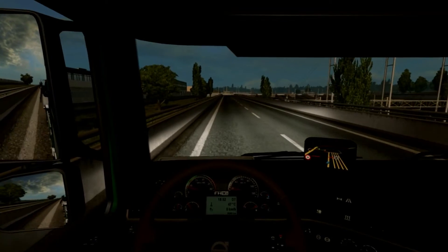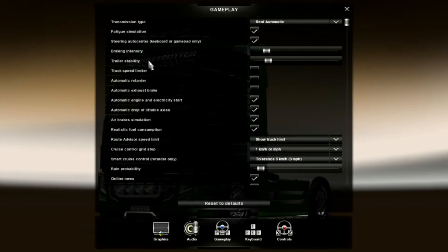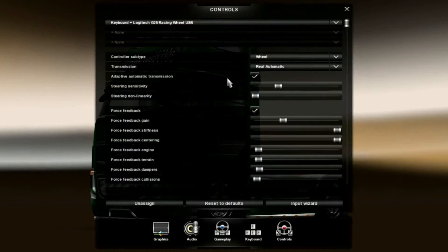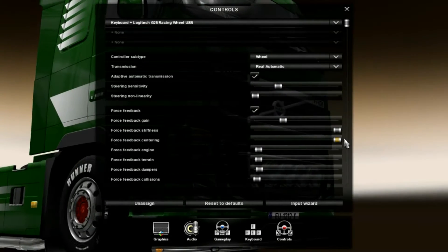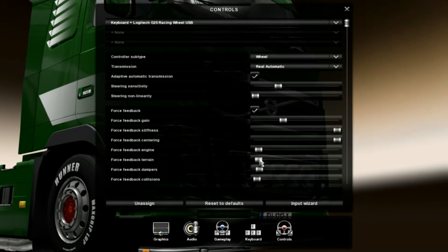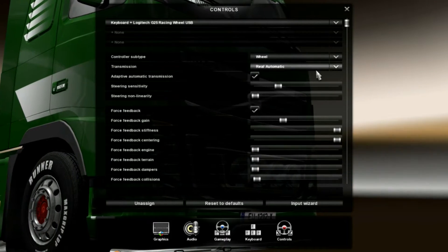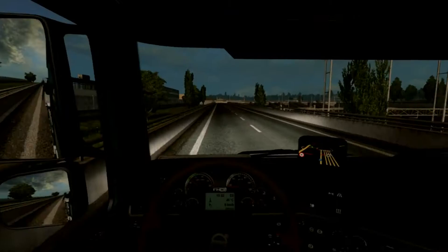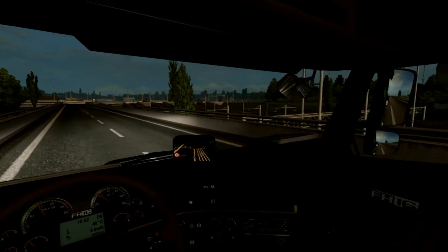Come to a stop and pop into the options, into the controls — not the gameplay — into the feedback, and we are going to leave the centred frequency up but knock back these other settings. We'll just zero them out, actually, because there's no point in having the steering wheel hopping. We have enough weight in the steering wheel that we're able to drive and everything is good. Already then — well, there's a bit of a difference here right now.